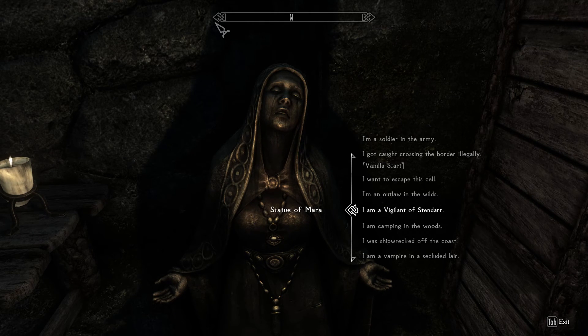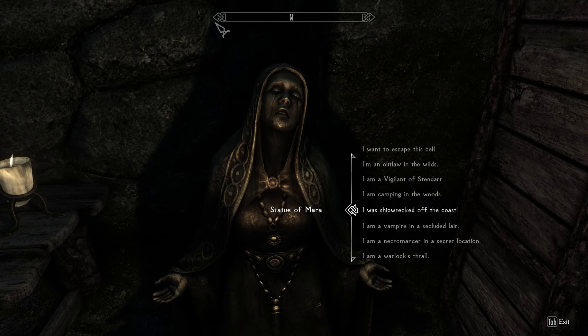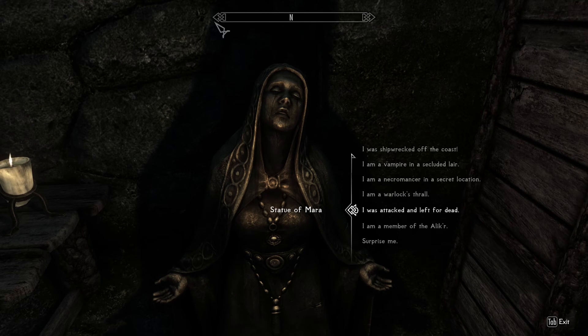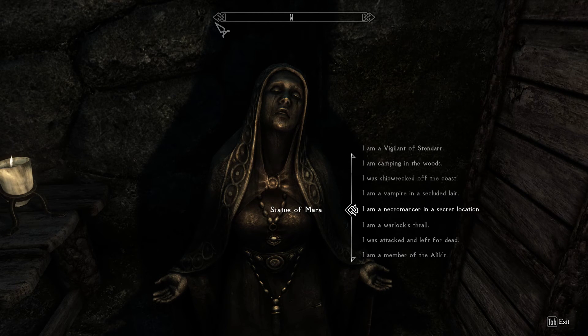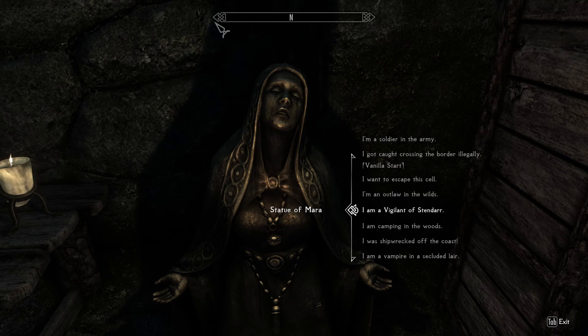We're going to give him a backstory where he doesn't like bandits. Definitely not camping in the woods — that's almost a villainous start. Shipwrecked off the coast. I'm a vampire in a secluded lair — definitely not. I'm a necromancer — no. A warlock's thrall. Attacked and left for dead. I'm a member of the Alik'r — that's new. Maybe these are race-based ones because I've never seen that one before. I'm curious about it, but it's not what we want. I don't know a lot about the Alik'r, but they're an organization and that's not what Marlin's about. I'm leaning towards attacked and left for dead — that seems very appropriate.